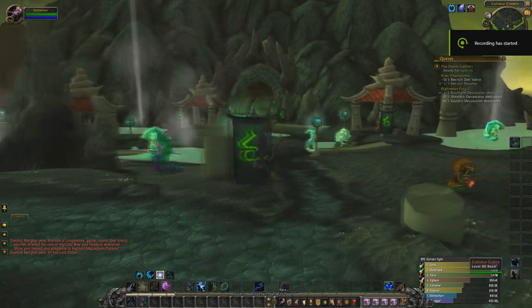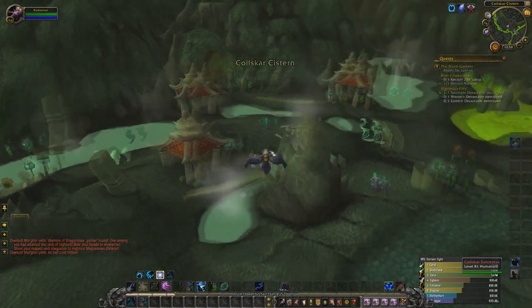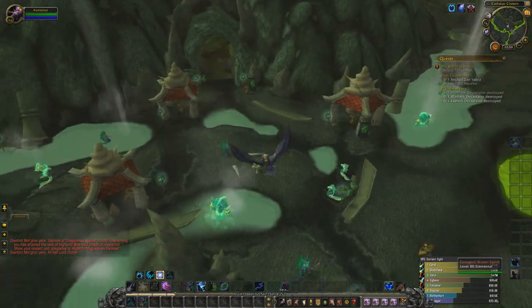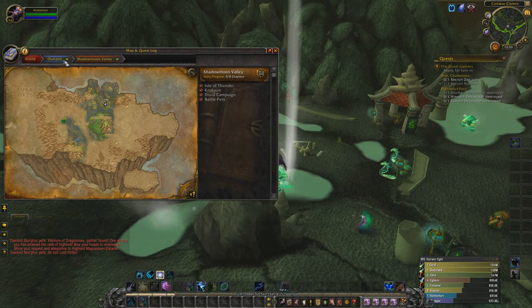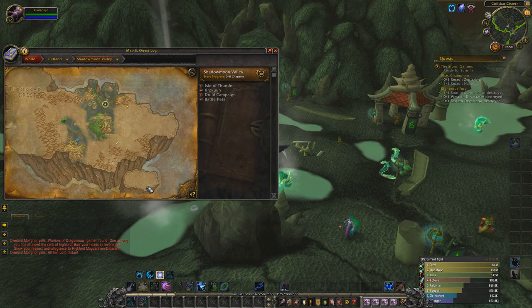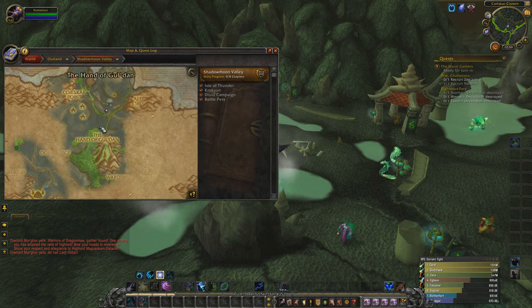Alright everybody, welcome back. We are actually at the farm now. As you can see, there's basically just a big group of big slithery snakes over here. Today we are located in Outland — we are in Shadowmoon Valley. If you don't know where that is, it is right here in Outland, right in this area, right in front of the cave.